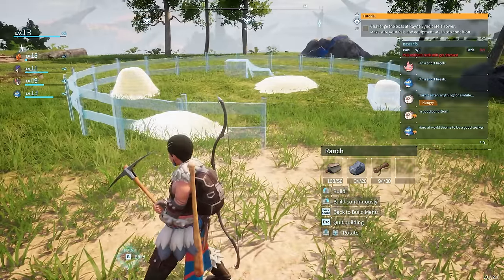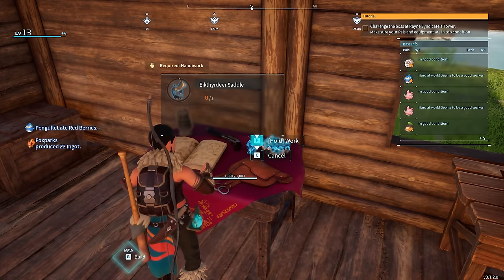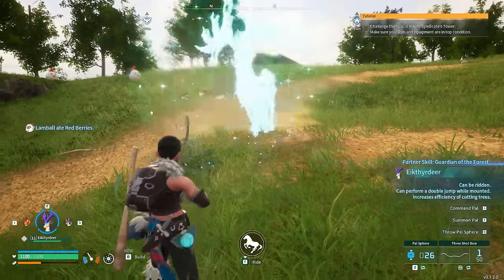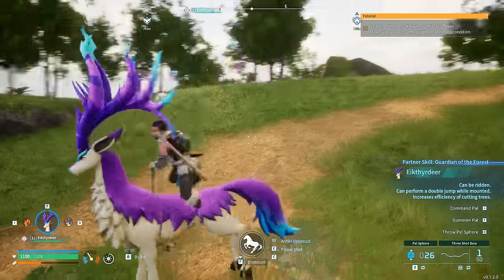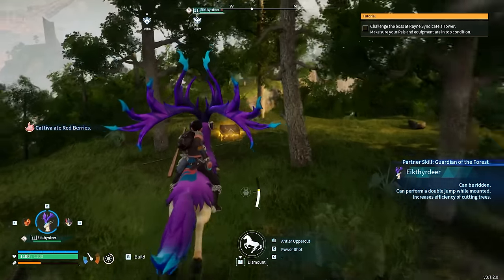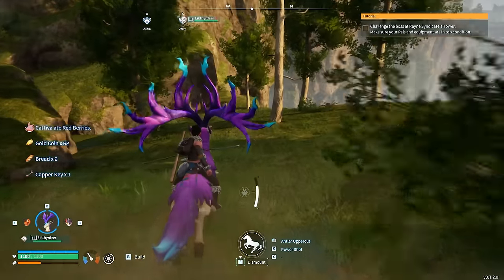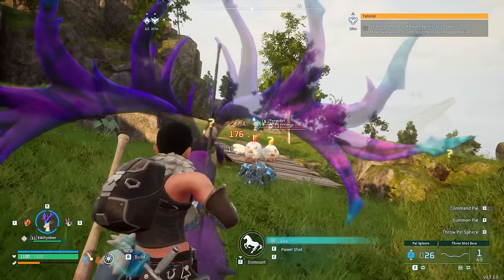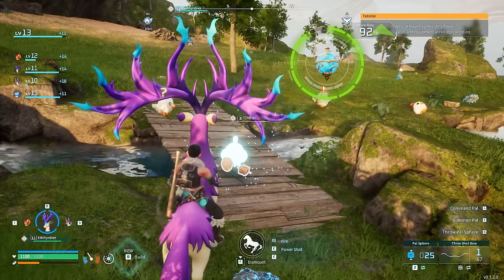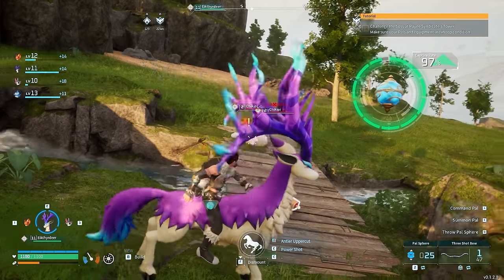We're also going to put down a ranch — depending on the PAL you put in, they will generate items for you every couple of minutes. It's now time to make the Eikthyrdeer saddle, and we can now get around much faster. The Eikthyrdeer also has a ram ability which makes it even faster, plus a double jump, so navigating the terrain is easier than ever. Palworld has an absolutely huge map, so getting a ground mount early on is definitely a necessity — this map is absolutely loaded with secrets.